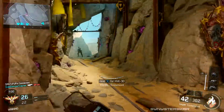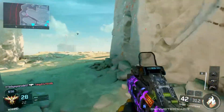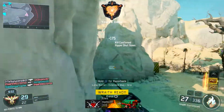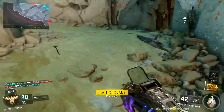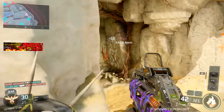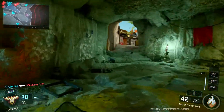The BOA sight reduces recoil, and it mixes with grip so you can get even more recoil reduction. When these are combined, the Vesper's recoil feels like it did before — if not maybe a little bit better. It's easier to control, you can shoot people at mid range like you used to, and it just feels great. So the key is BOA sight and grip.